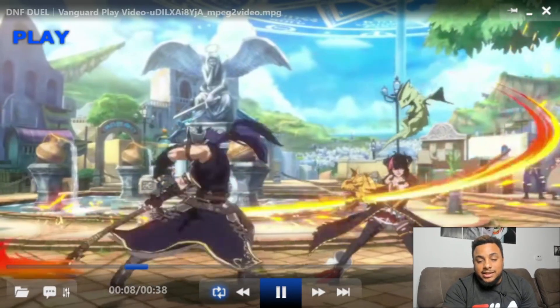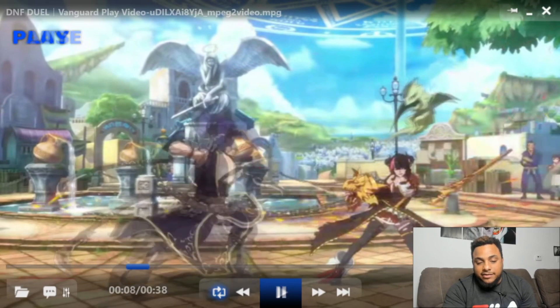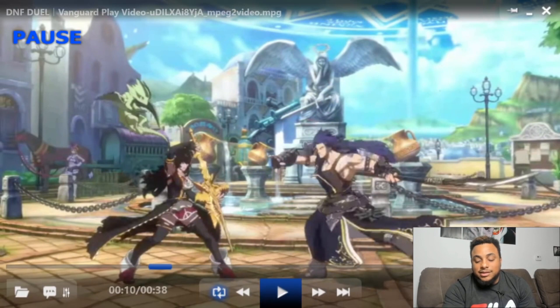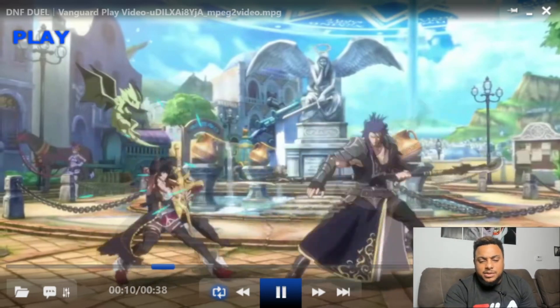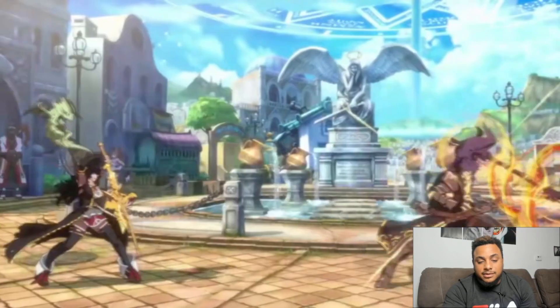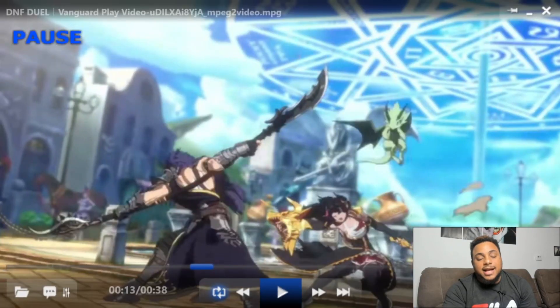There it is right there — he cancels into it. It looks like he burns two bars of meter. That was pretty dope. So he does slash, slash, cancel into what looks like a double slash, and then canceled again. So can you cancel supers in this game? Is that how that works? He did it again — cancel, cancel, cancel again. He canceled two different ways that time: slash, slash into cancel.